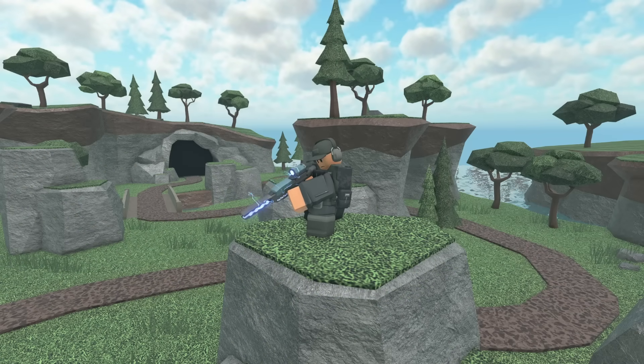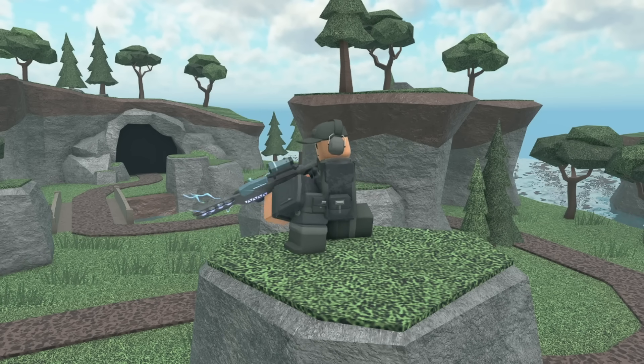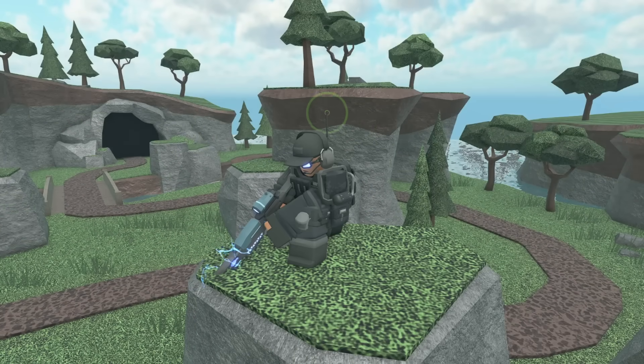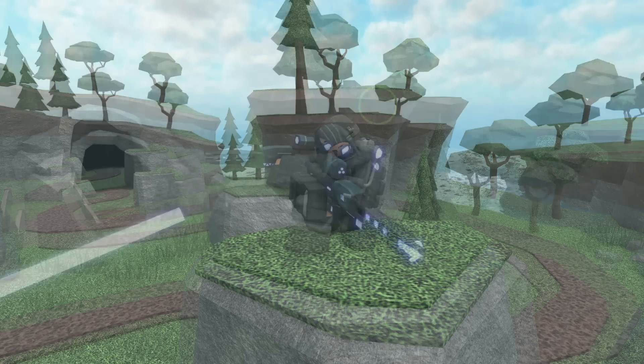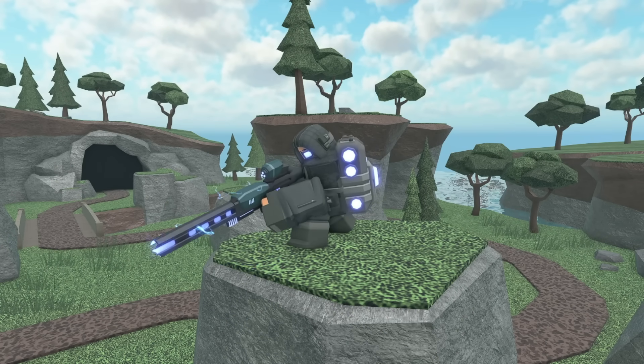Starting off we have the default Ranger. At level 0 it is a giant laser gun, a black outfit, some headphones and a hat. At level 1 it gets a pair of black gloves. At level 2 it gets a neon blue glass on its left eye and a backpack with a signal coming out of it. At level 3 it now has a hood and a face mask. At level 4 it now has a different pose, a much bigger gun and a much bigger backpack with some neon lights.